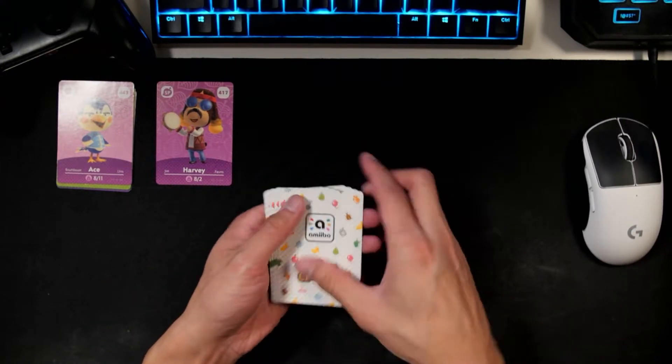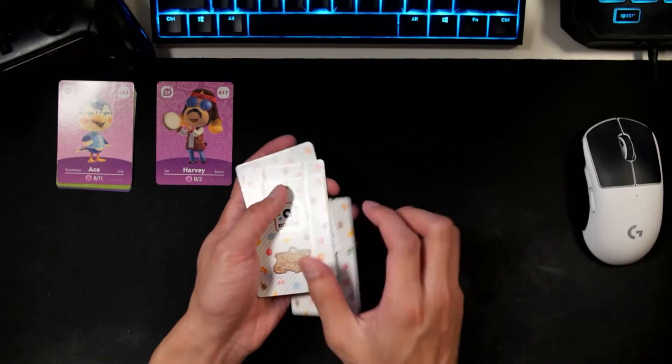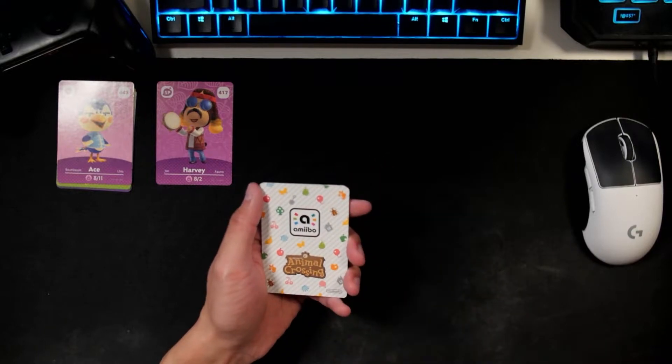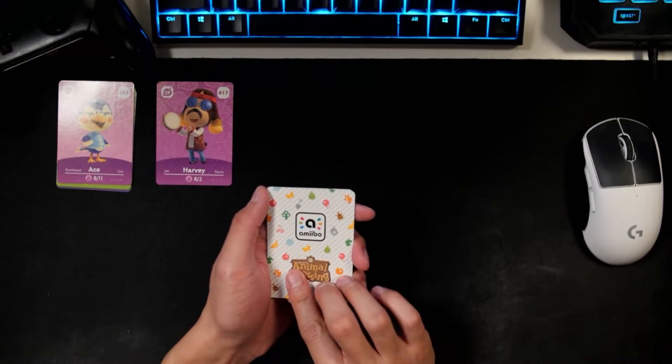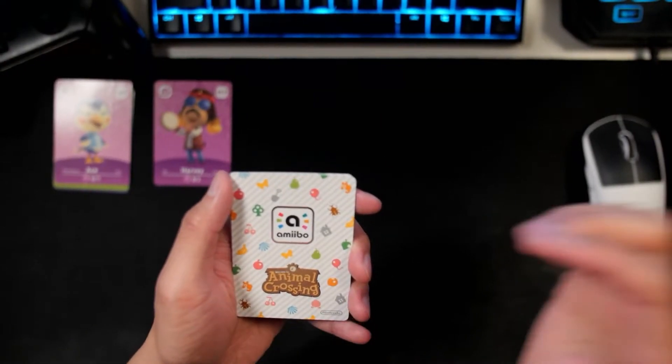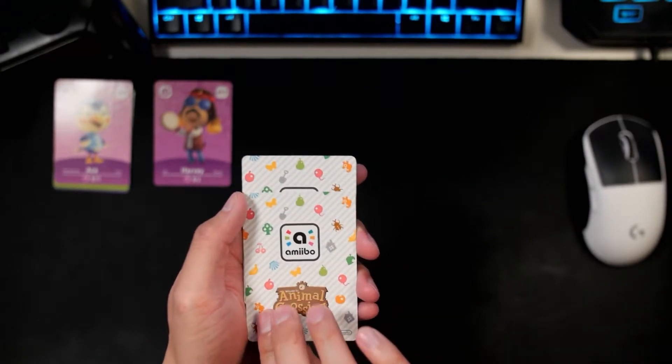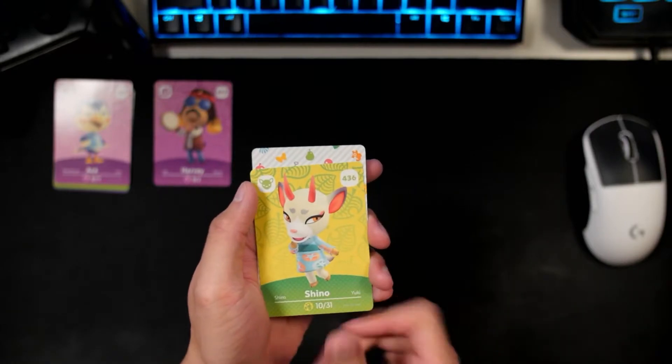Let's go ahead and get started here. I'm just going to move this card down to the bottom — I'm pretty sure the NPC is always the first one. So let's see here. First card — I don't have an autofocus camera, that's why I have to focus it every time. First NPC of the second pack is Shida.